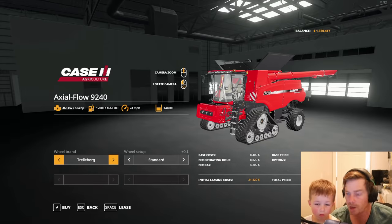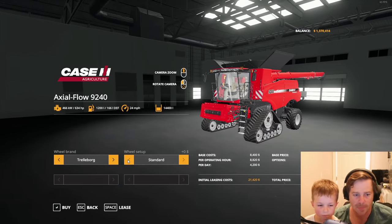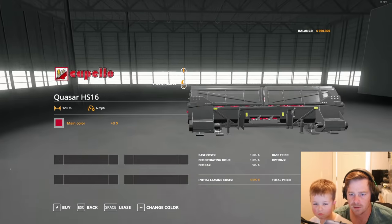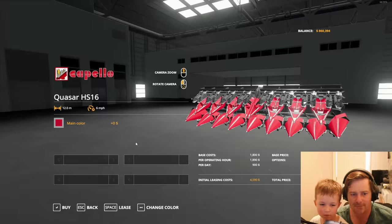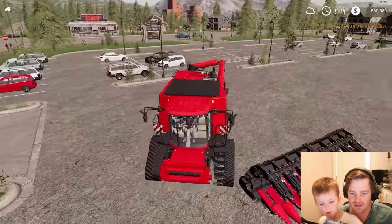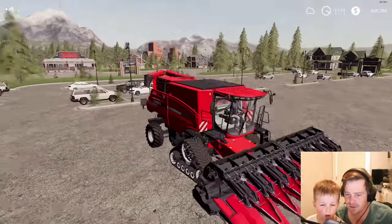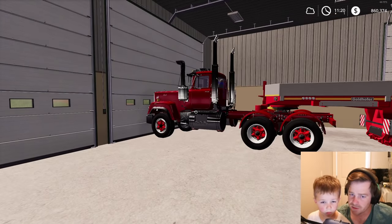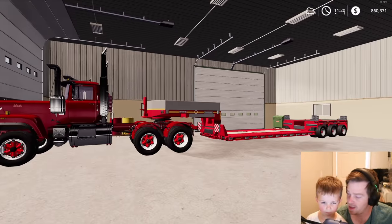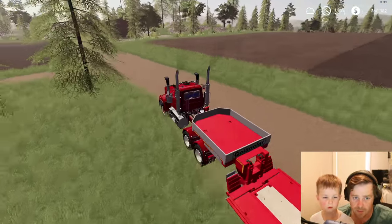We're going with the Case harvester — the red one. You wanted tracks, remember? Look, this one's got tracks. Let's buy it. We also need to get a header — I think this one will fit on ours. You like all the spikes? I do like the spikes. This thing is massive — and it matches. You know what else matches? Our truck. I don't think we can drive the harvester on the road because it'll tear the road up, so I'm thinking we take our truck over there and go get it. It's all going to match too — it's all red.